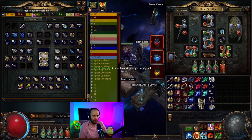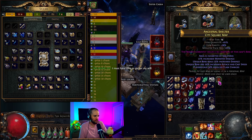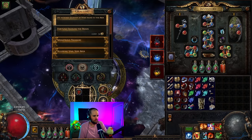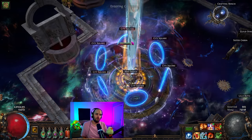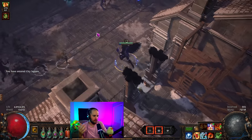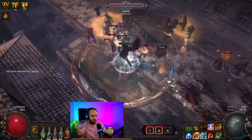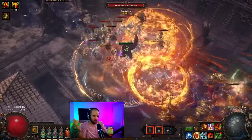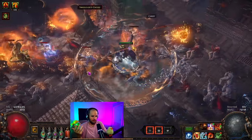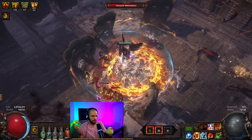We'll just jump into a random tier 14 map and hit it with an alchemy orb. The idea is that whenever you reach full charges — or gain any charges while the flask is already full — it will automatically activate. I'll run through here and you'll notice, even though my flask hand is up here, as soon as those flasks hit full charges they are reactivating. It keeps all of your flasks active at pretty much all times as long as you are killing enemies and gaining charges. You automate all of your flasks and no longer have to worry about pressing them.